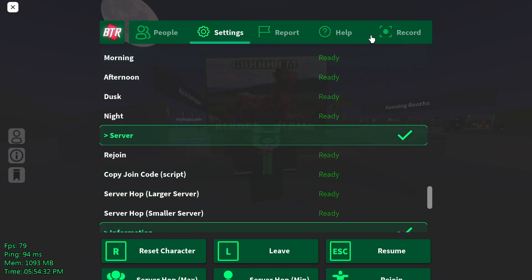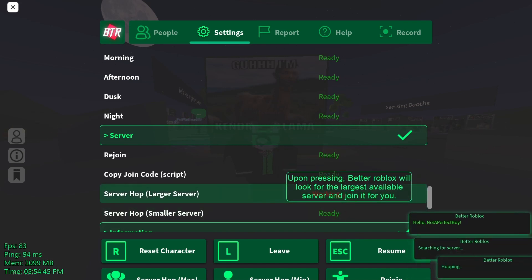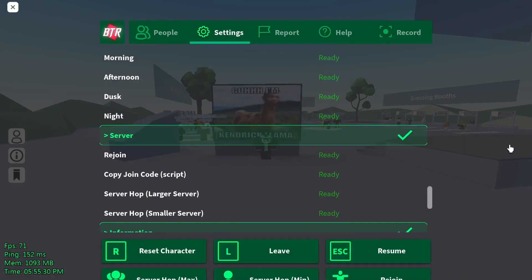Now you have the scripts that are in the people section or just right here. You could press rejoin, copy join code, or server hop to a larger or smaller server. You could turn these off — oh, actually, don't press them. If you want to press them, that just does whatever with them. So I pressed server hop and it hopped me to a larger server.